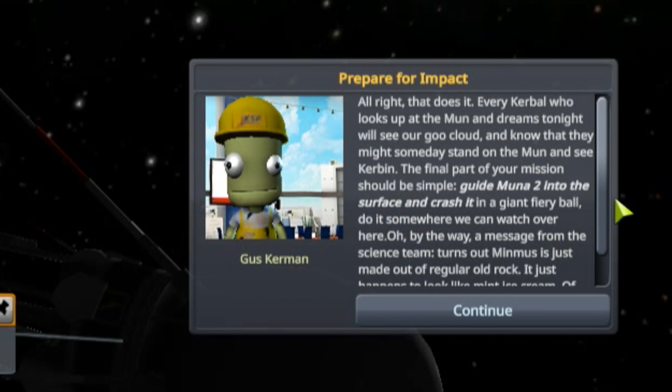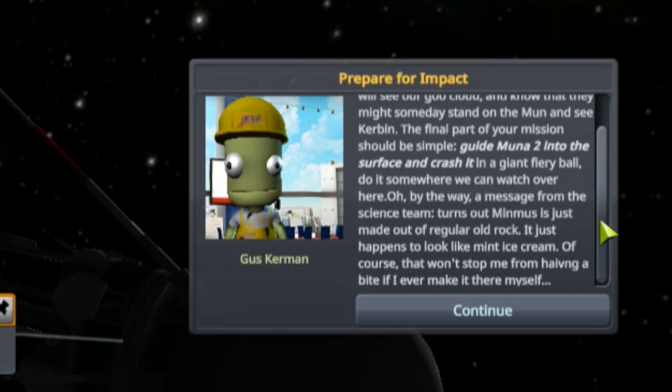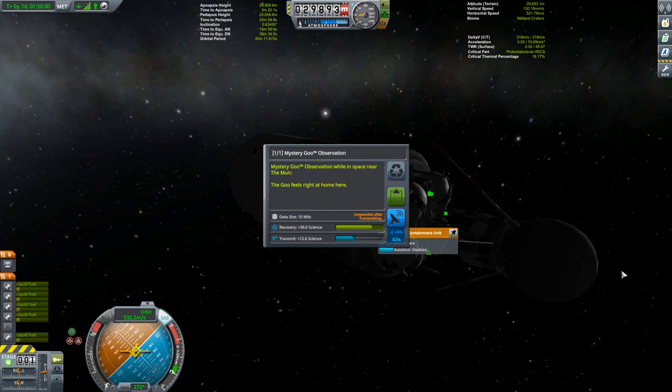Every Kerbal who looks up at the moon and dreams tonight will see our goo cloud and know they might someday stand on the moon and see Kerbin. The final part of your mission should be simple: guide Muna 2 into the surface and crash it. It's a giant fiery ball — do it somewhere we can watch. By the way, a message from the science team: turns out Minmus is just a regular old rock — it just happens to look like mint ice cream.